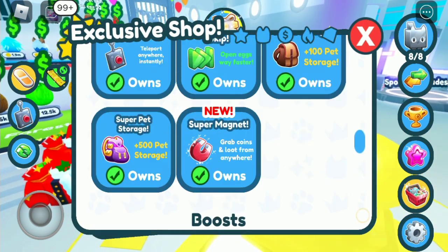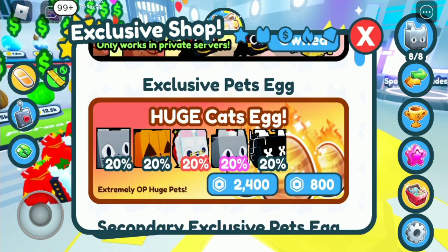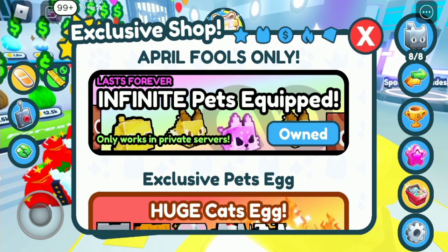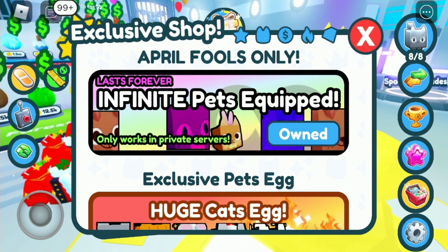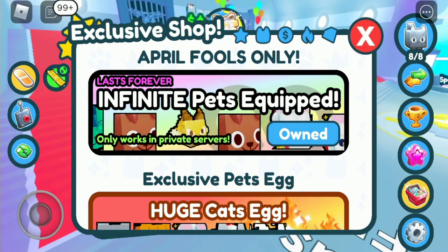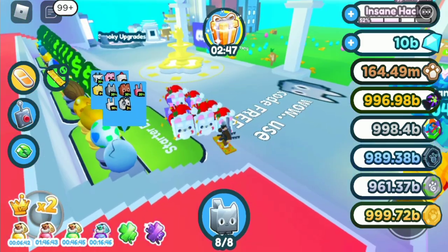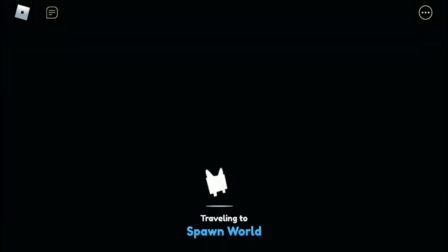Let me just check out something in the exclusive shop. Because I see something on the top — I cannot buy these. As you can see, we have infinite pets equipped, last forever. I already own it. So I need to join a private server. Let me just go to a private server right now. By the way, this is their logo — Small Games. And here we go, I'm in my private server right now.